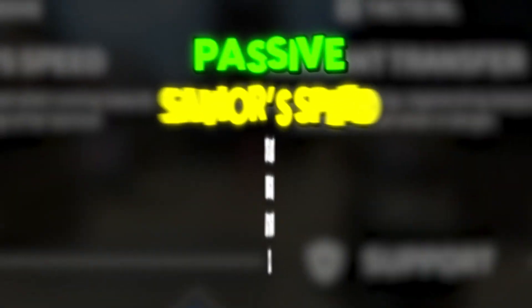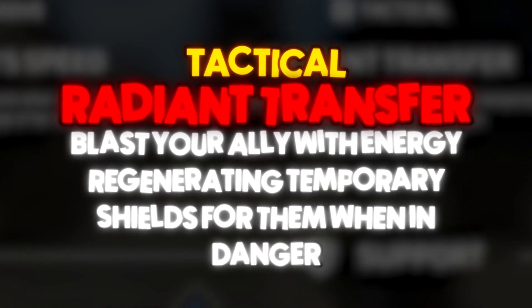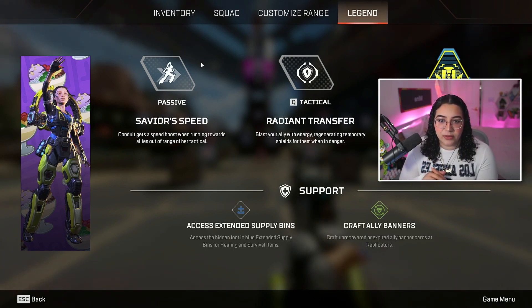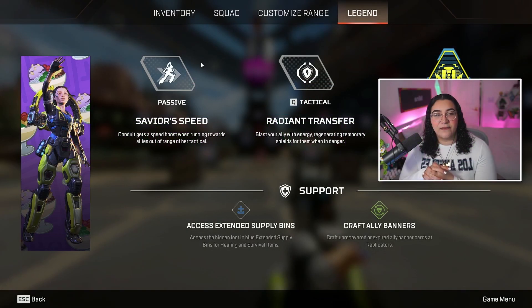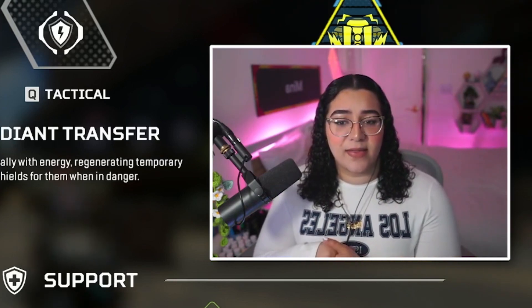Save Your Speed — Conduit gets a speed boost when running towards allies out of range of her tactical. Her tactical: Radiant Transfer — blast your ally with energy, regenerating temporary shields for them when in danger. That is really cool. So not only could she use it for herself, she can blast one of her teammates, and if they're one-shot, gives them temporary shield. Her ultimate: Energy Barricade — deploying an array of shield jammers which damage and slow enemies. I feel like that's gonna be really cool for Ranked. Just imagine putting that Barricade down and then a Newcastle wall or Wattson fences around it — that would be really, really cool.